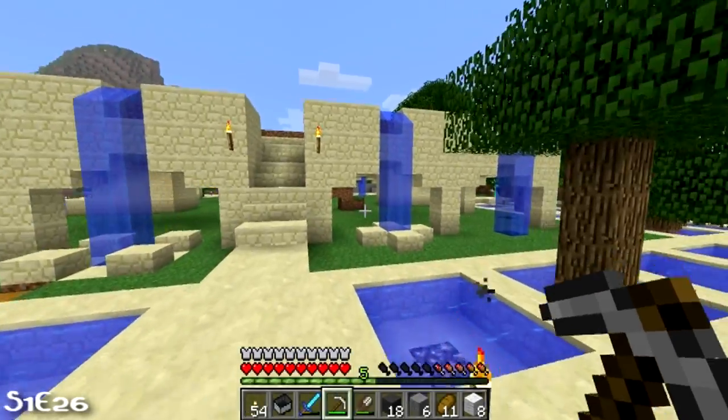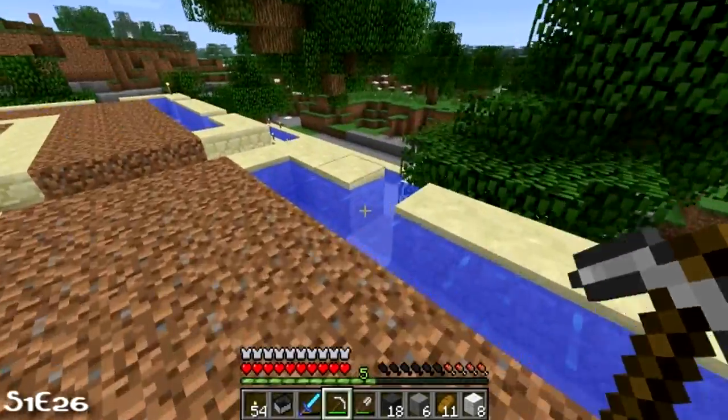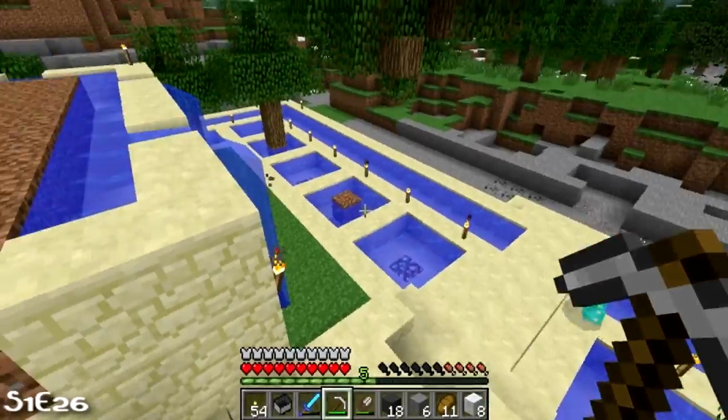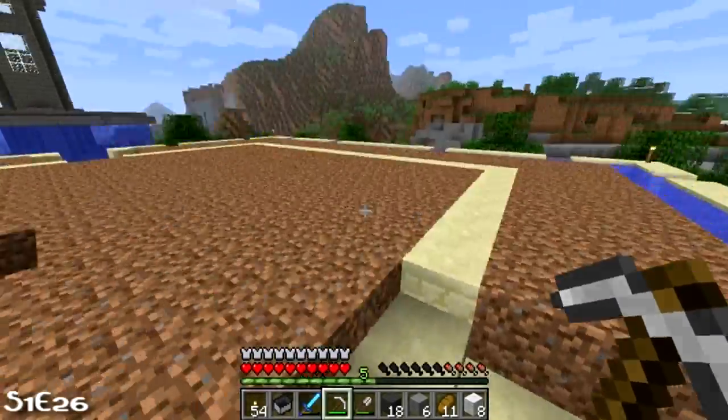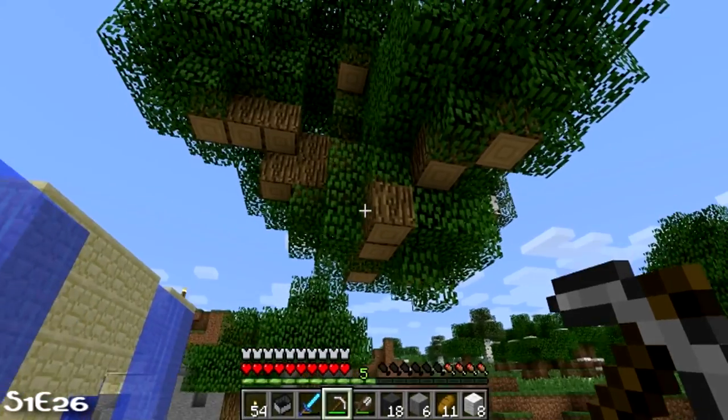I feel like you should use dark trees — they might contrast the sandstone better, but it might look less happy. I want to make it look tropical. There should be like palm trees — I don't know how that would work though, they're all bendy. Can you set this tree over here on fire?